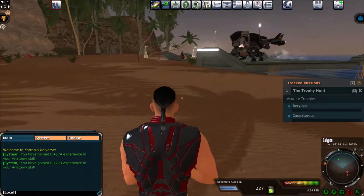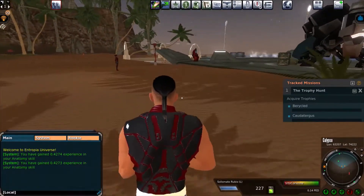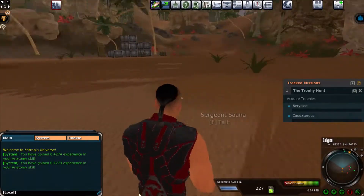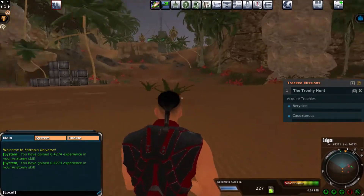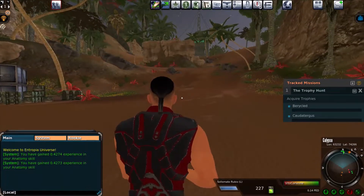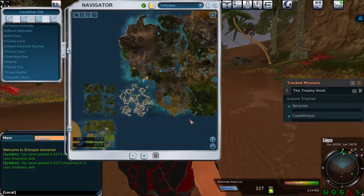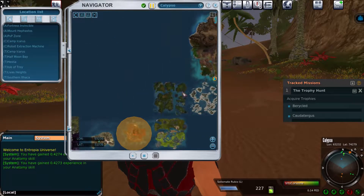When you first arrive on this island, you get teleported over here. This is the first person you talk to when you arrive. If she doesn't talk to you at first, I had to log out and log back in — there are glitches like in every game. This game is huge. The map — I'm right here, on this island, or whatever you call it.